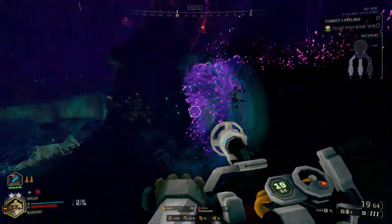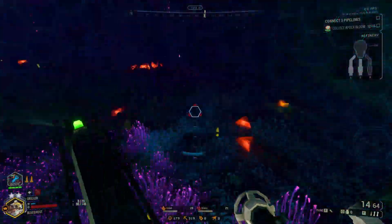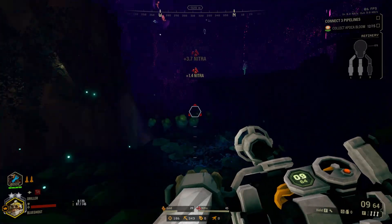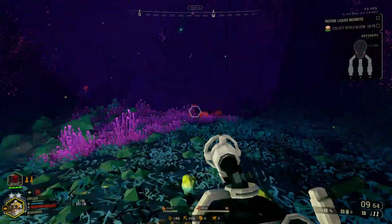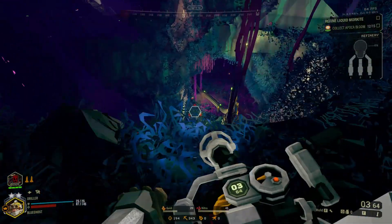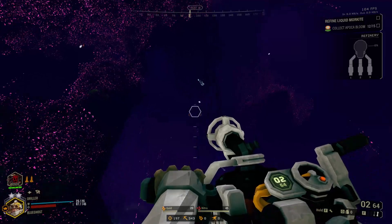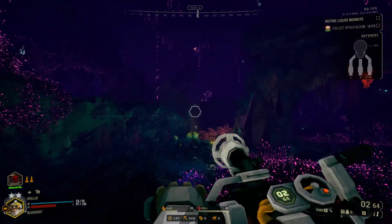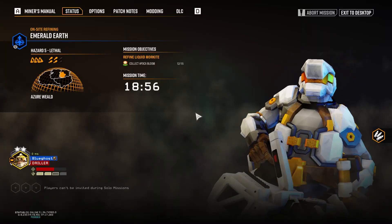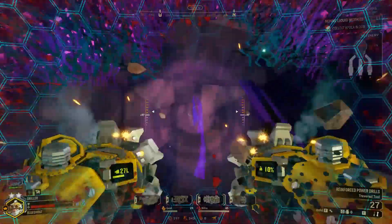I'm gonna definitely forget about the pot of gold we have over here from the Crassus Detonator - if I remember how to pronounce it correctly. It's going to be a lot more annoying because Molly's not here with us, so we have to go back to the refinery each time we're hauling gold. There's another Apocabloom over there - another one just floating right there, these little fire flowers just replacing the Apocablooms.